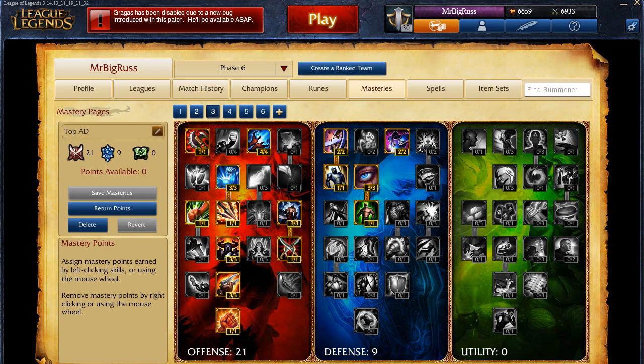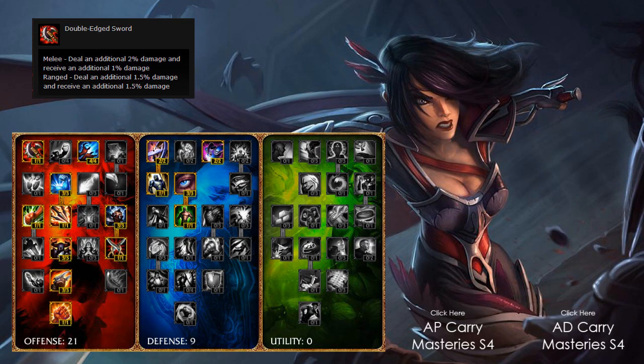We have 21 points in the offense tree, taking 1 out of 1 in Double-Edged Sword for your melee champion. As a melee champion, you deal an additional 2% damage and receive an additional 1% damage — really nice, especially if you don't take any damage, you're going to get that 2% additional damage for free. And even in trading, you're still going to be doing more damage than your opponent, so it works out really nicely.